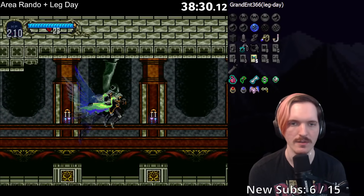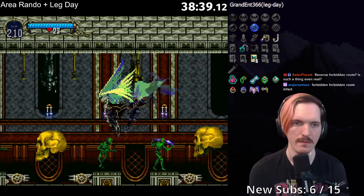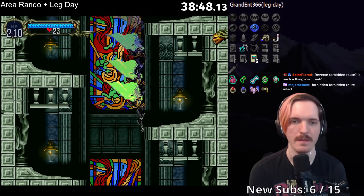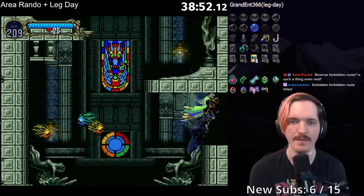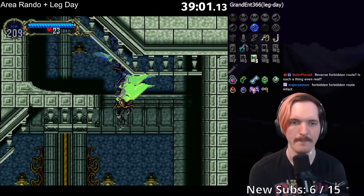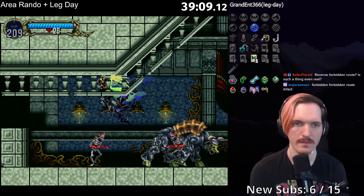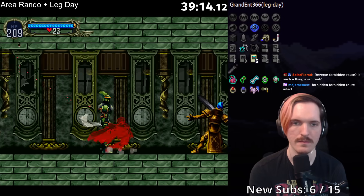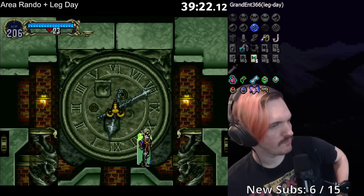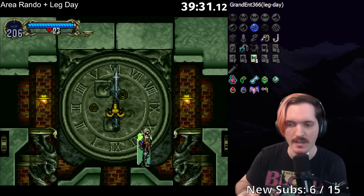I specifically do not want to kick any of the candles because they'll get in my way. This room's the most annoying part. Forbidden Route — there we go. Friggin' Medusa heads, every time. Just go above, just go up. Nice! 40 minutes to get to the end of the game is not bad. Compared to the last time we tried to do this, it took us way longer. This seed was pretty good, I'm pretty sure.